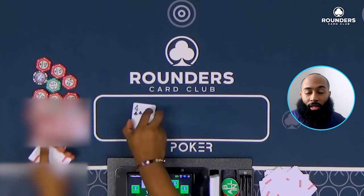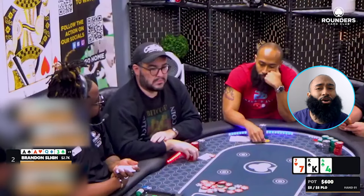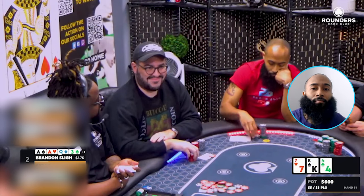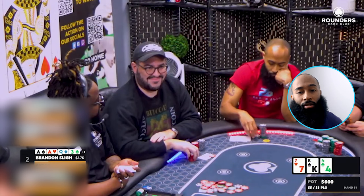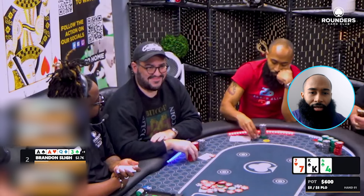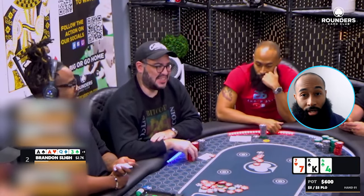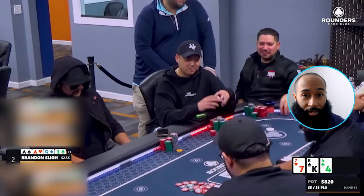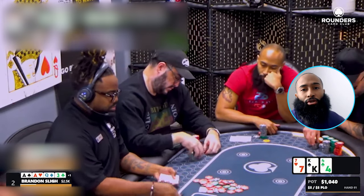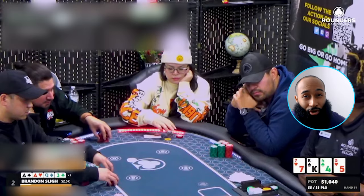The flop comes king-seven-four rainbow. If there's ever a better flop for aces in PLO, this is probably it — no flushes, only straight draws. With everybody limping, nobody should have pocket kings. We have about $600 in the middle. No point going crazy and potting it in PLO; I just put out a normal bet of $220. The cutoff folds, small blind calls, and Seti folds — we're heads up with position.